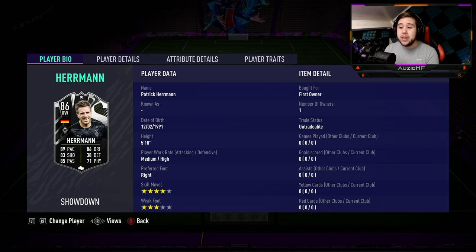He is a 5'10 player with medium-high work rates — something you don't see very often on a right wing card. You usually see high-medium, not medium-high. Either way, we are going to see how it actually works when going forward and whether it's going to affect his attacking AI by a huge amount or not really do much.